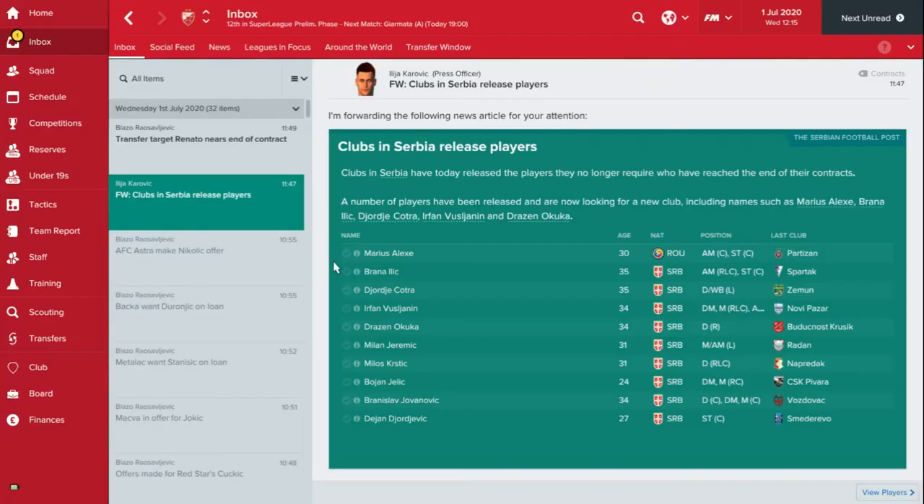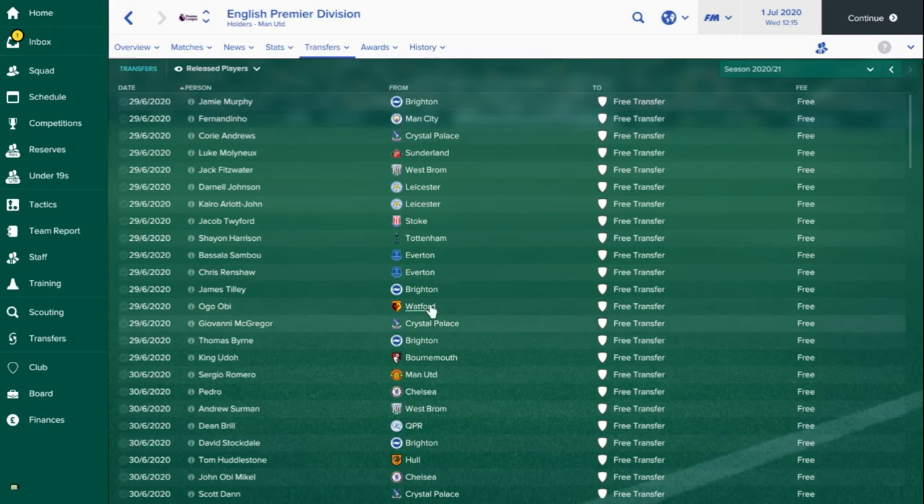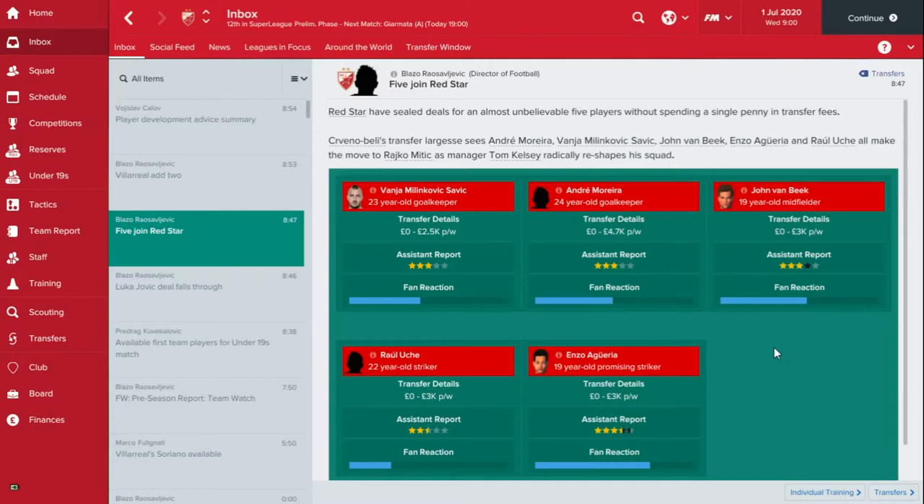Now we've come to the 1st of July and people's contracts have now come to an end and been released. The best thing to do now is literally sift through the released players — search for the top players released, say from Serbia, but you can always go to other leagues such as the Premier Division. Go to Transfers, look at Released Players. You can see they were all released a couple of days ago — worth having a little look through and seeing what you can get. Everyone's come back from loan and we've got a few guys who've come in on free transfers at the end of their contracts, and what we're going to do is try and loan them out.